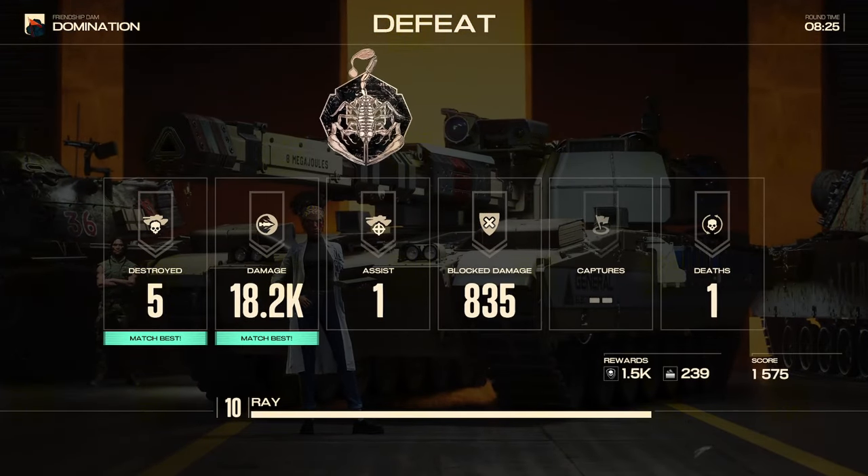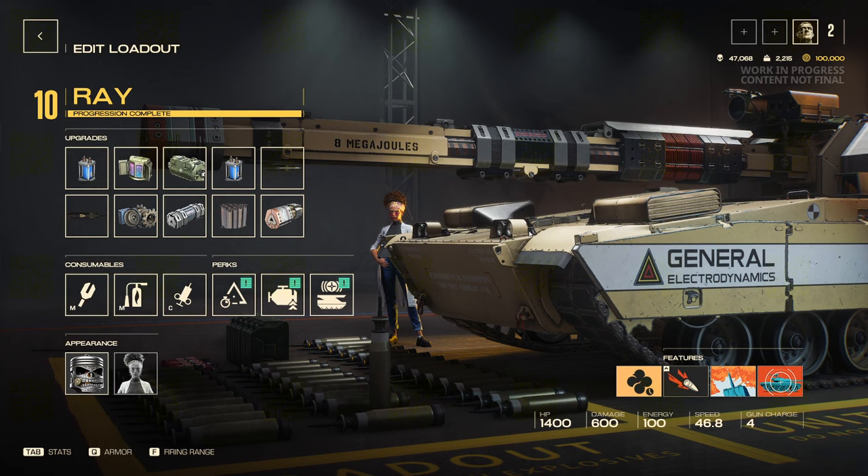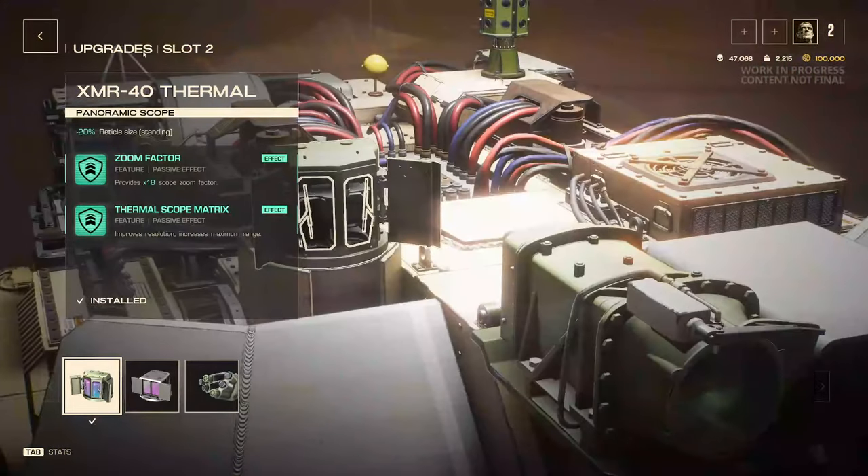With the gameplay out of the way, let's talk about my build for the Ray. I mostly build into the crit multiplier and the charge reload for the guns, with a little into forward and reverse speed, but mainly the multiplier and zoom optics. In slot one I go with 900 Watts, which makes it 10% quicker charging for the low mode and makes shells 200 meters per second quicker - the faster shells go, the more likely they'll hit exactly where you're aiming. In slot two I go with 20 vertical size standing, which gives 18x scope zoom factor with improved resolution and increased maximum range for the thermal scope.